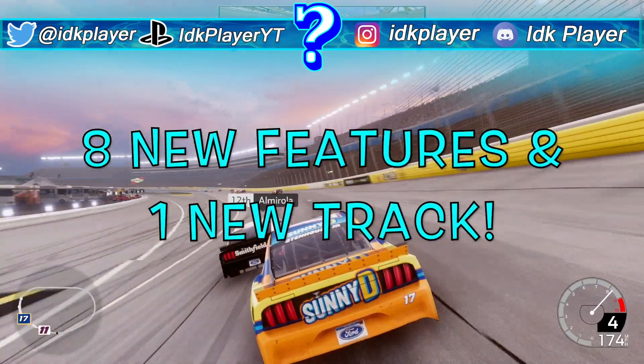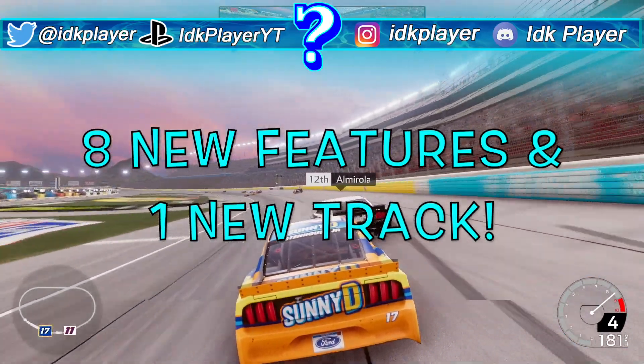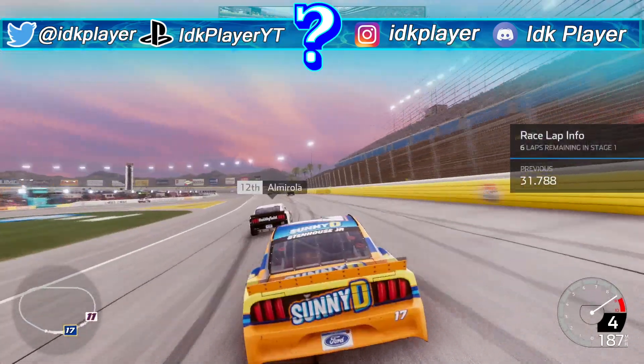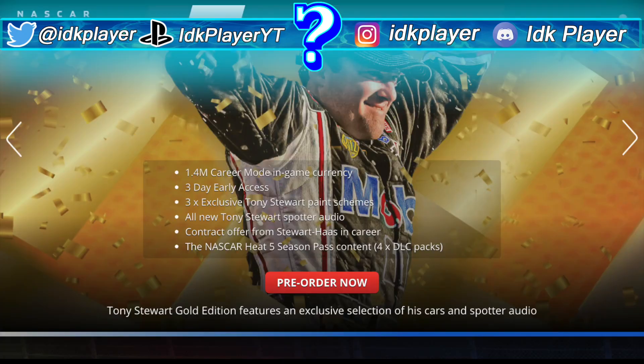That is all the new features we know about up to this point, which is a lot more than people think. Just to let everyone know, there are new NASCAR E5 features that have yet to be announced, and NASCAR E5 also has cool new stuff like the Tony Store paint schemes, Tony Store spotter audio, and the Sunoco paint schemes. Hopefully soon we will get to see how the physics are.